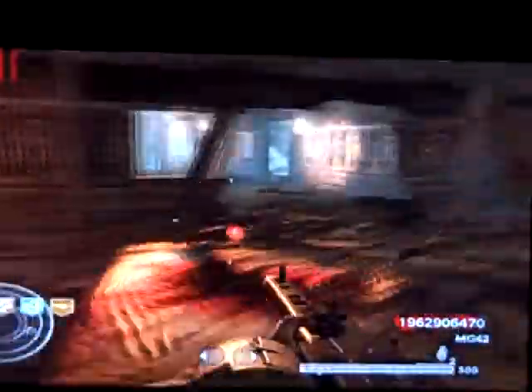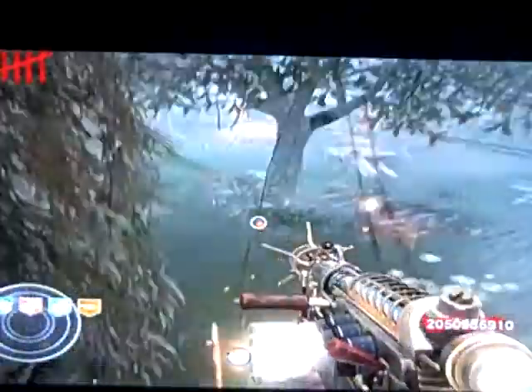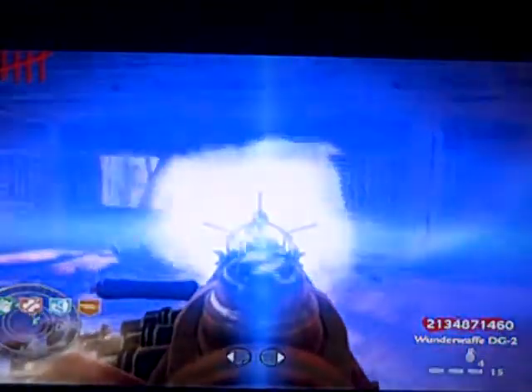The max score you can get is 2.14 billion, and if you go over that you will go negative. Do not end the game when you are negative, because your score will be posted on Nazi Zombies online as negative with the phone vibrating. Sometimes it works if you jump off the map — it'll go into auto rounds sort of, but then it stops if you fall too long. It's really weird.